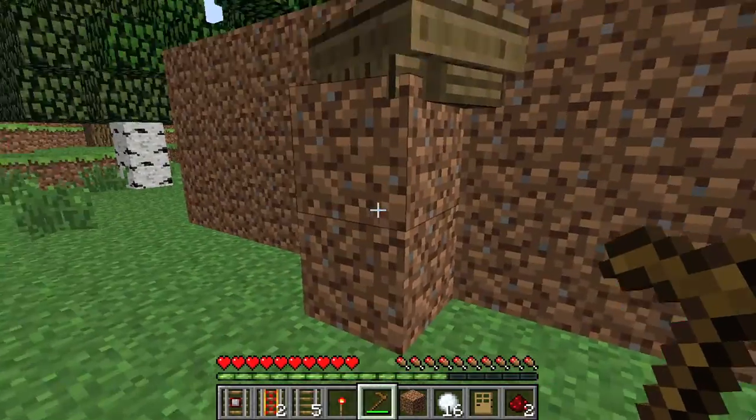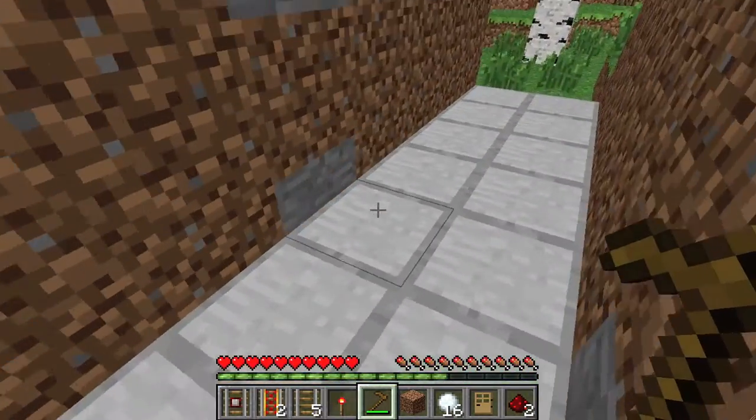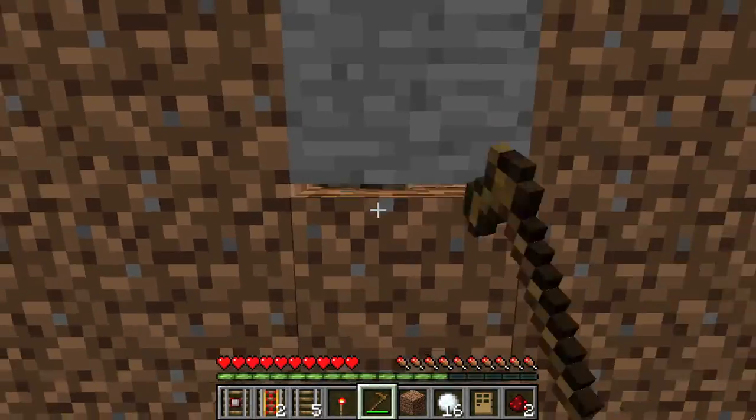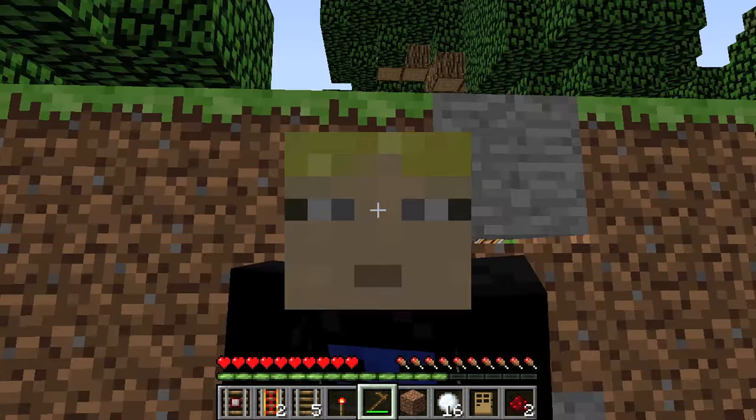So what you do is two blocks and a boat, and then you just go on the other side of the wall. You need a half step, then you need to right-click with your hoe and then kind of kneel down kind of like this.